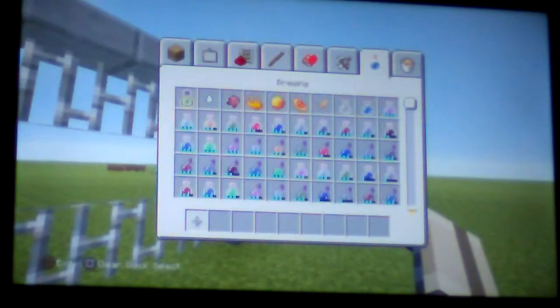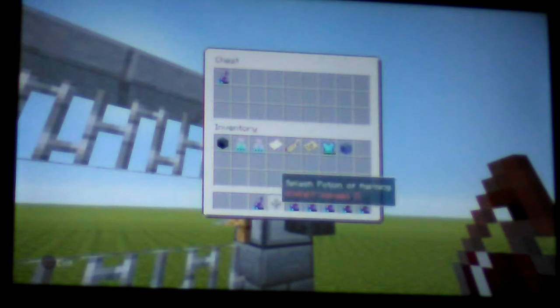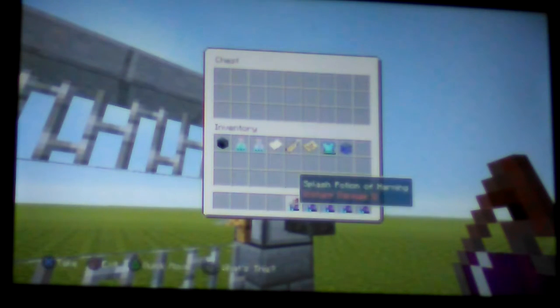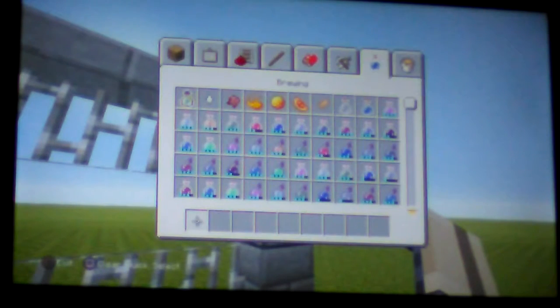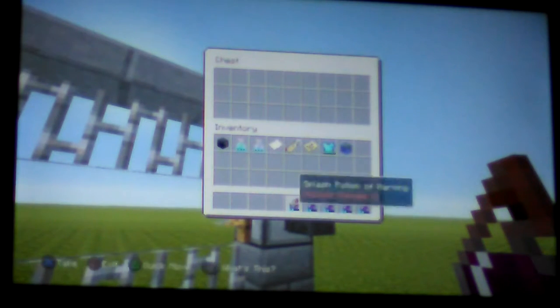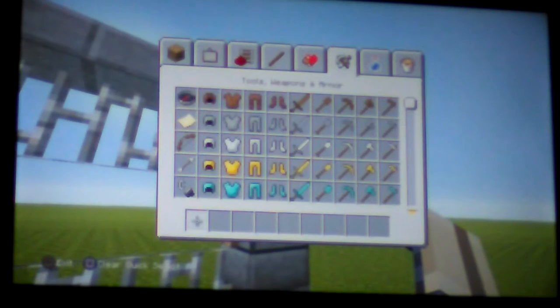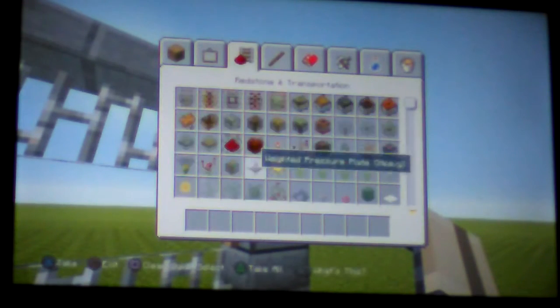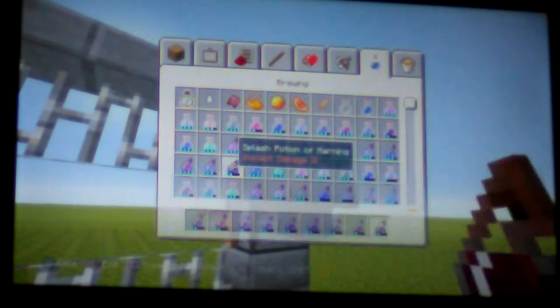Put them for each side — this will just activate them and go in. These have to be Instant Damage II potions for a reason: the first ones, Damage I, don't do enough damage. That's exactly what I mean.